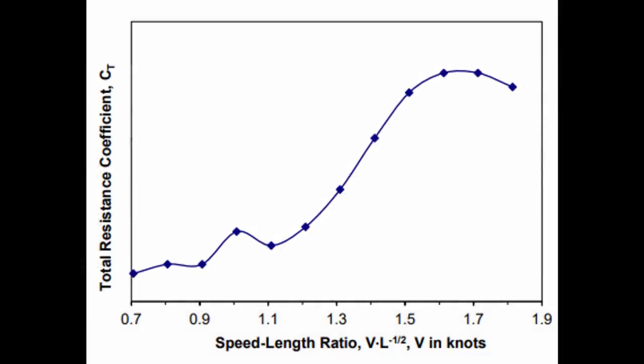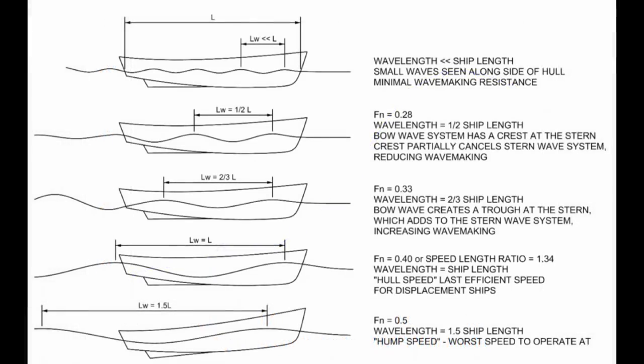If you were to graph Froude numbers or speed-length ratio to resistance, you would see a curve. For a displacement ship - which is the majority of the larger ships during World War II - the last economical point is a Froude number of 0.4 or a speed-length ratio of 1.34. Past that, displacement ships can still operate; Second World War destroyers notably fall into this section, but they require substantial amounts of power. Once you get past 0.4, the length of the wave exceeds the length of the ship, so your ship begins to fight to climb over the wave that it itself is making - the stern sits in the trough of the wave. Not really a good thing, but sometimes necessary to reach certain speeds.